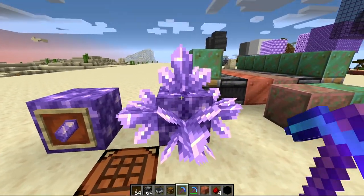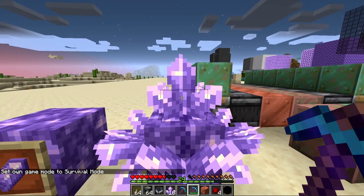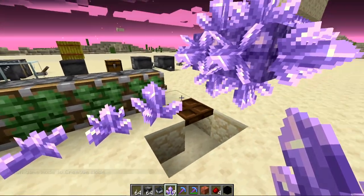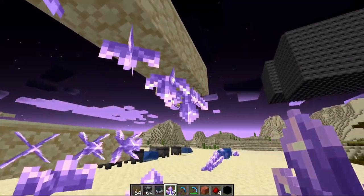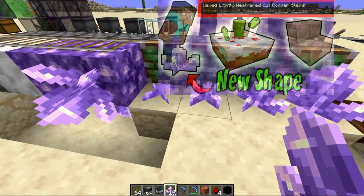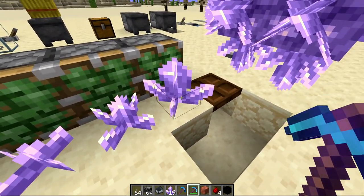Next I'll show how to obtain the actual budding clusters — this is by silk-touching them, which will produce one of the clusters. Amethyst buds are really cool because they have unique sizes not only for the bottom, but also the side and the top. You can place them down and they won't grow any bigger. It was said that we should be able to collect all different sizes with a silk touch pick, but currently only the largest one can be acquired.